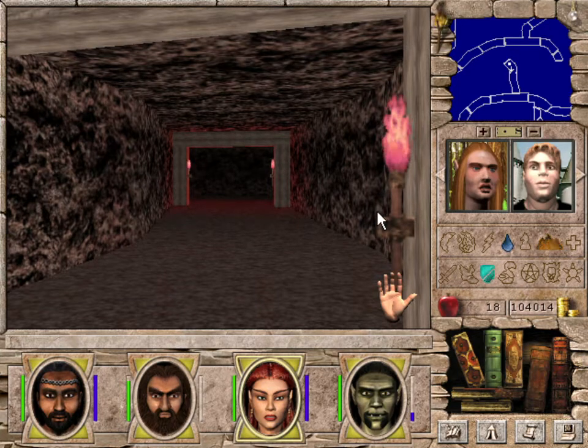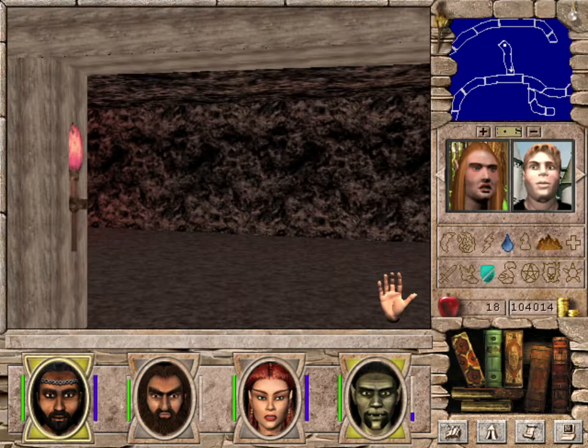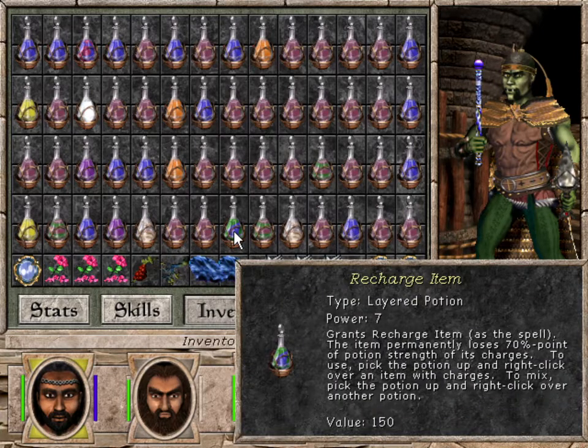Hello and welcome back to Mind Magic 7 for Blood and Honor! We are in the Red Dwarf Mines, and so far everything's been going swimmingly. I figured that our Recharge Item Potion is Green plus Blue — success.